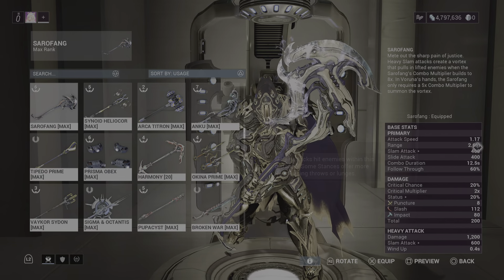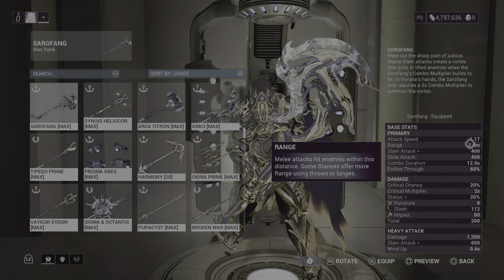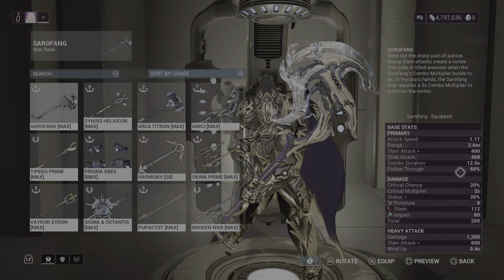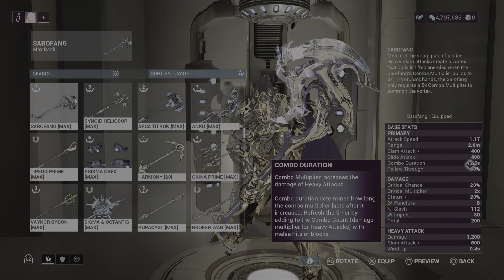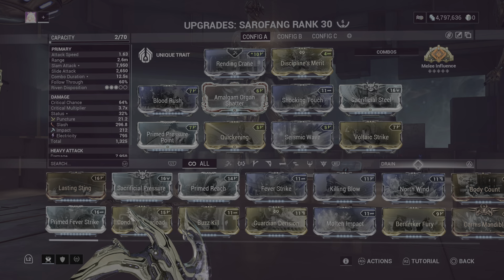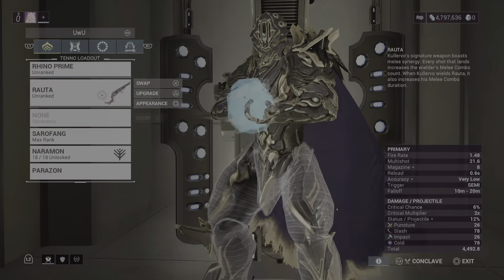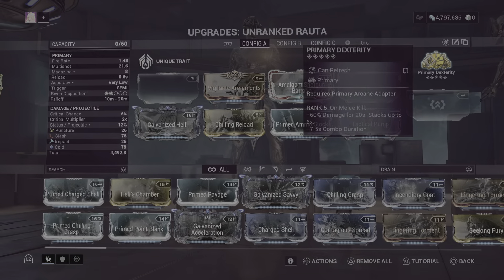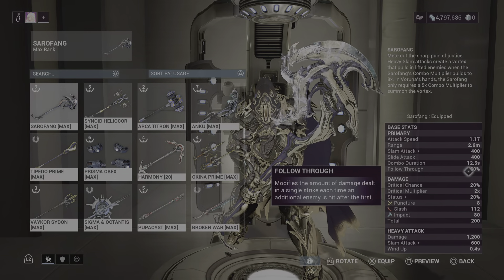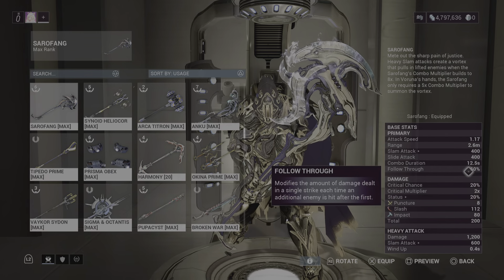Sorrowfang has 1.17 attack speed, 2.6 meters of range, and a follow-through of 60%. The combo duration shows 12.5 — that's because I have Rauta with Primary Dexterity on, so ignore that. Follow-through of 60% is typical for heavy blades.